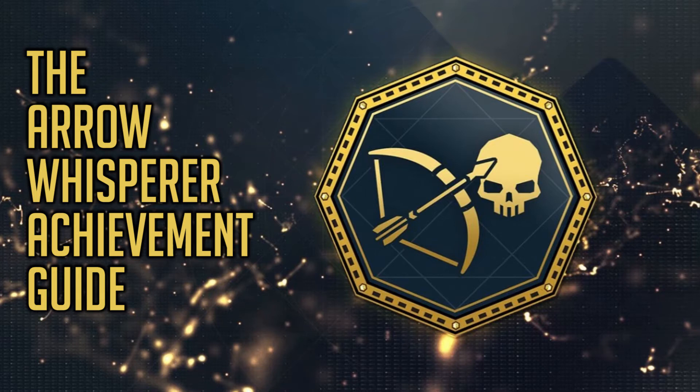Hey everyone, it's Anthony and Tommy from Indecisive Prophecy showing you how to get the Arrow Whisperer achievement in Assassin's Creed Origins. To get this, you must kill an enemy with a predator bow from more than 60 meters away while controlling the arrow.